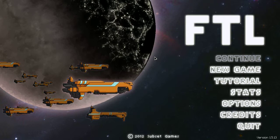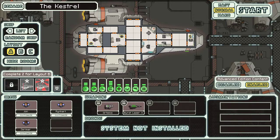Along the way, you're given a plot — you're trying to avoid the rebels before they can catch you, and you're trying to save the Federation. Let's start a new game here.